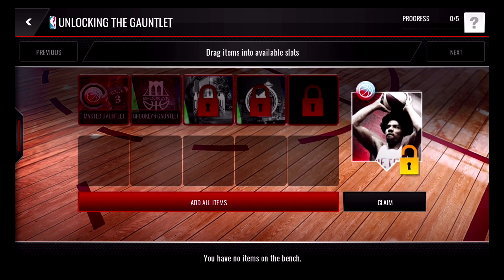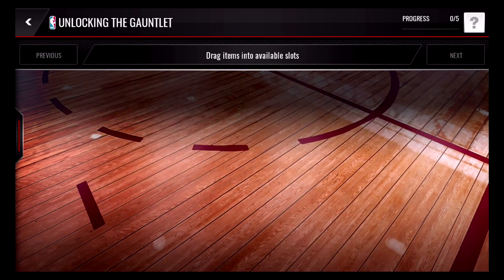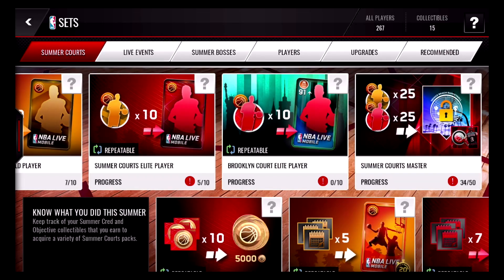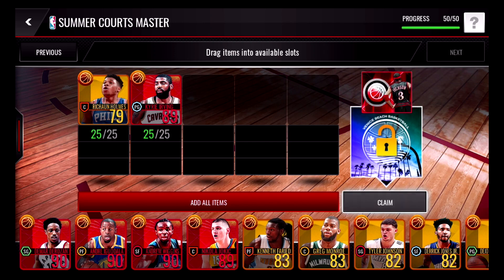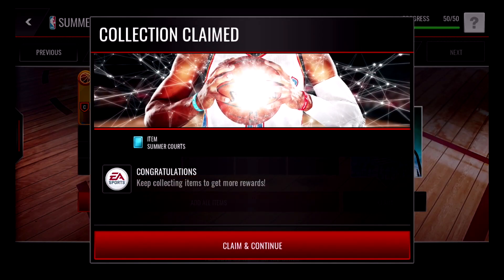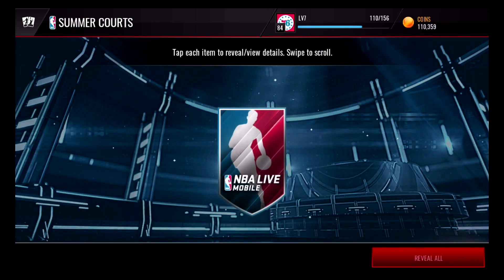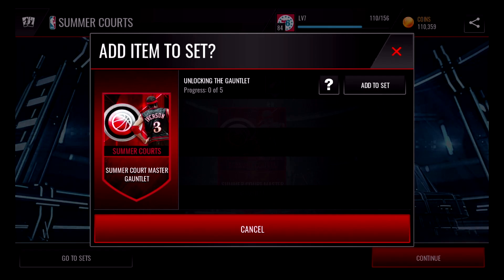You can also see that you'll need an Allen Iverson gauntlet token, tokens from the other two courts — Seattle and Chicago — and then there's a blank which may be the Venice Beach Court, which we know is coming. Here's the Summer Courts Master Allen Iverson set. But unlike traditional sets, once you've unlocked his token, you'll then need to also complete a specific live event — and I believe it's the same for the Dr. J set — to achieve the card itself.